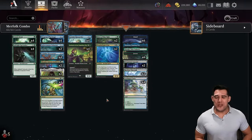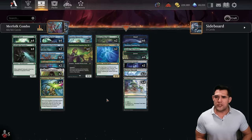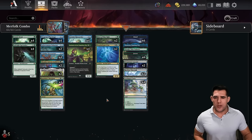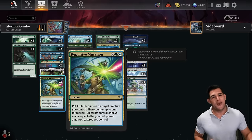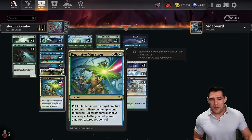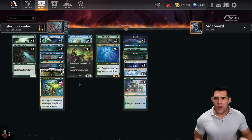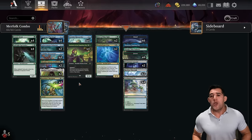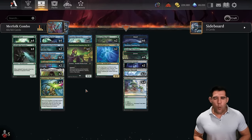We ended up going 5-2. Pretty successful — we started 4-0 blitzing through things, hit a little slide, then got the final victory. The deck overall felt very good. We didn't get that combo off much, and that's the idea: you want a deck that has the bonus of doing a combo but still plays competitively without it. It's all about the counter spells. Repulsive Mutation was absolutely loved. We only got the combo off with two Researchers and Pilgrimage once — one in seven is not great.